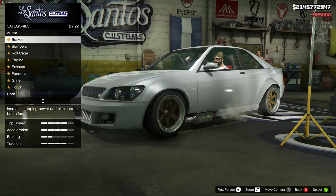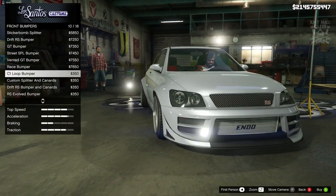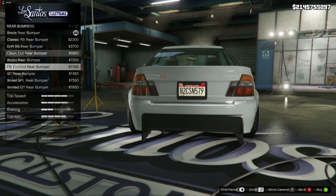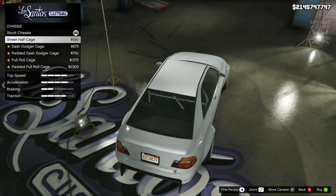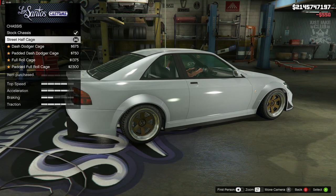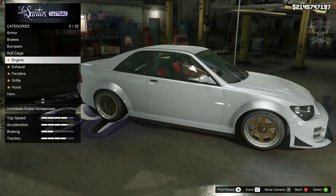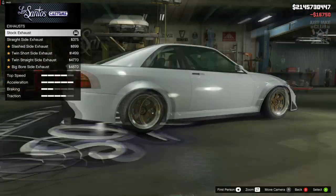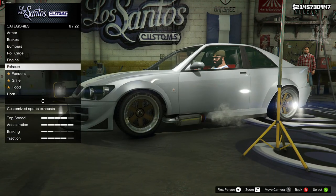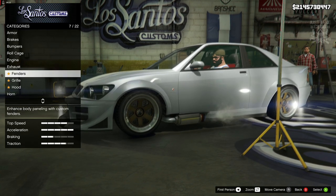With that said, let's crack on with the build. Starting with 100% body armor, then we're going to brakes and grab the race brakes. For the front bumper we're going with the C1 Loop bumper, and for the rear bumper we're going with the RS Evolved rear bumper. We do get a roll cage option in LS Customs — we're going with the street half cage, because Need for Speed Underground 2 was all about street races. For the engine we're getting the level 4 engine upgrade. The exhaust options for the RS are really poor so we're staying stock for that.